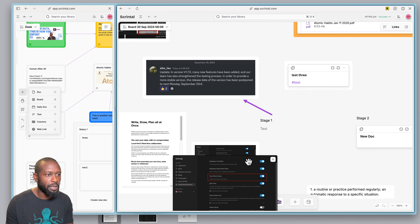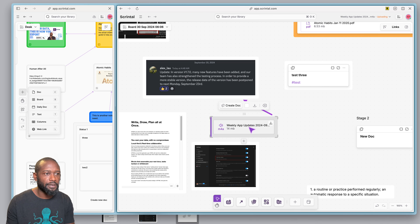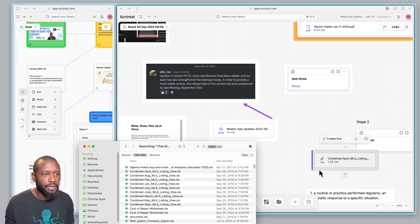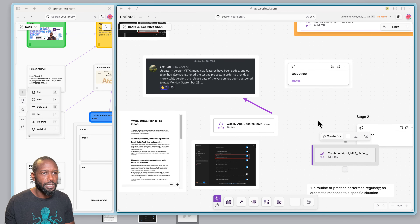Pretty much most file types will work. If I want to put an audio file I can drop that on there, and if I want to drag and drop an Excel file I can even do that onto this board. So there are a lot of different file types and objects that can go onto this canvas these days.